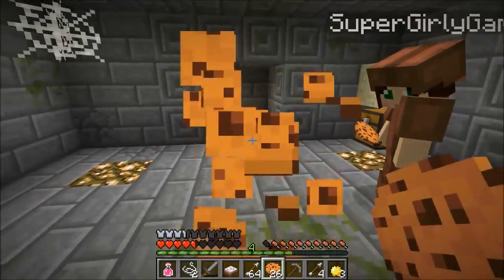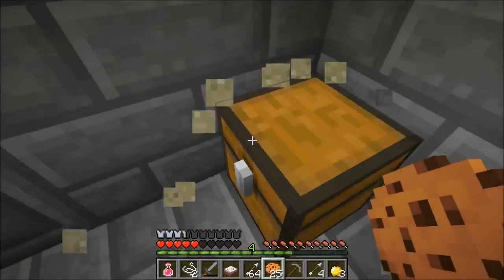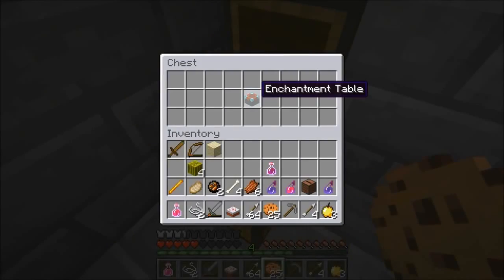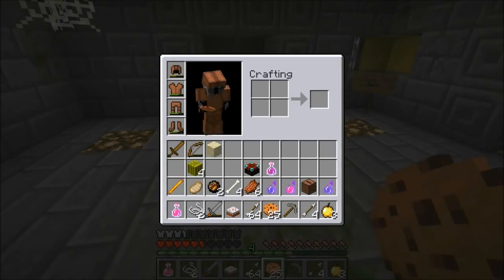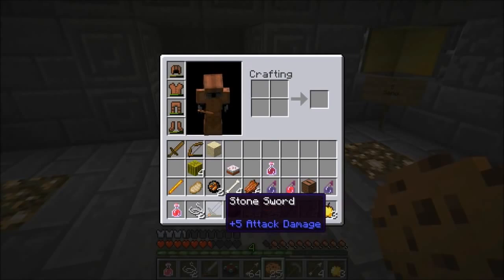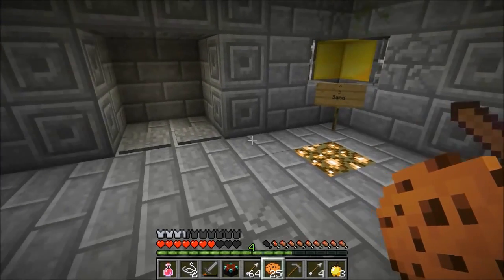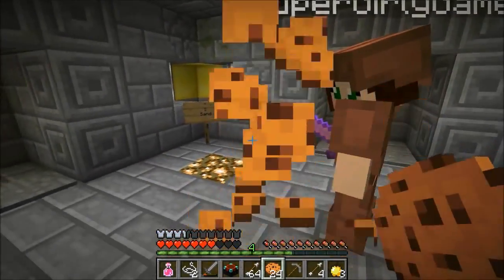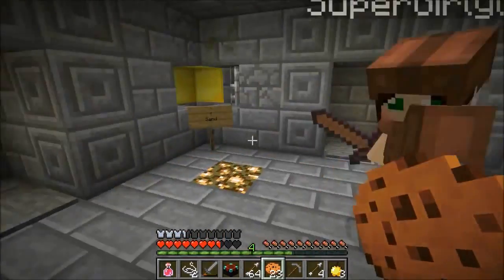Wow that was actually kind of hard. There's an enchantment table in there — what are we gonna do, we can enchant some stuff! We've got levels, that's cool. Put it down — what do we want to enchant? Our weapons are all about to break. Should we save it for when we get new armor? Let's hold on to it.